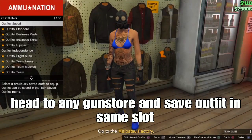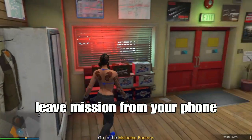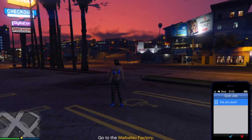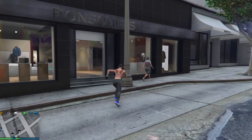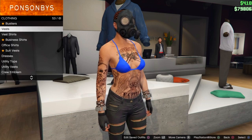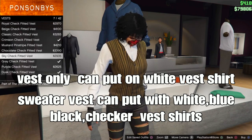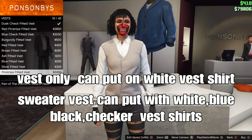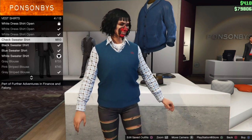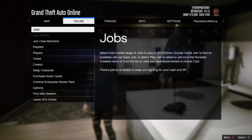From there, leave the mission from your phone and load straight to a session. Go to any type of gun store. From there, go to the top section and then go down to vest tops. For vest tops, you want to put on the white vest shirt. For sweater vest, you can choose the white, blue, black checker, or black sweater vest shirt. I'm going to select the black sweater shirt.